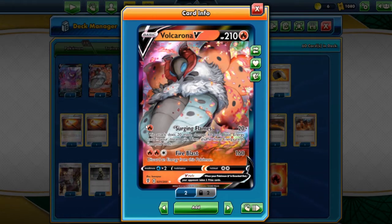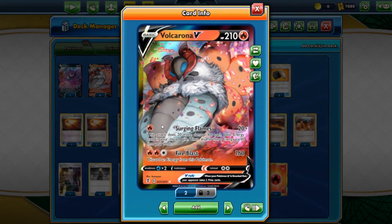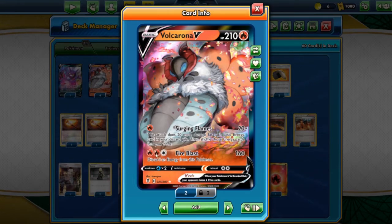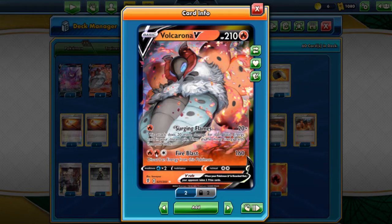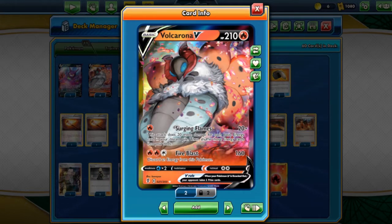In my opinion, this attack is very underwhelming in the standard format. I tried to build and expand it since we got a lot of support for Volcarona V's Surging Flames attack. The second attack, Fire Blast, does 160 damage for two fire and a colorless energy, then discards an energy from this Pokemon. This is a very good attack - guaranteed two-hit KO on those V-MAXes, except Rapid Strike Urshifu at 340 HP and Eternatus VMAX.